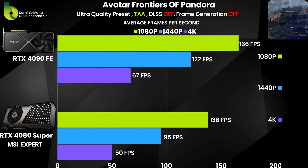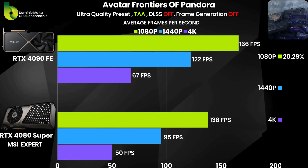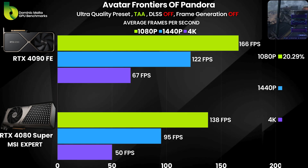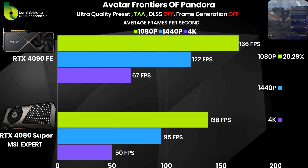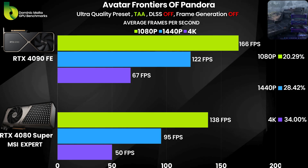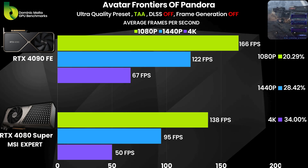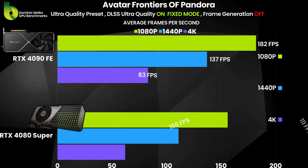Switching to the AMD-sponsored title, Avatar: Frontiers of Pandora. The RTX 4090 is 20% faster at 1080p. At 1440p, it's 28% faster. And at 4K, it's 34% faster than the RTX 4080 Super.